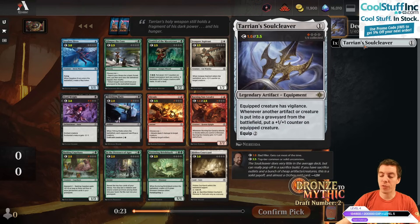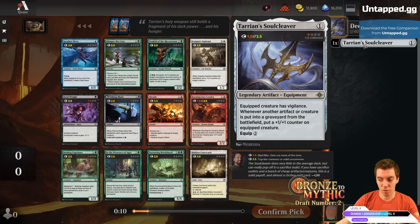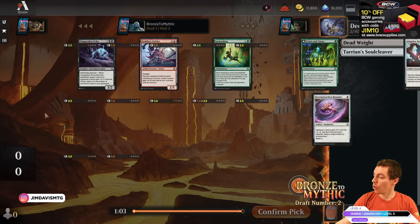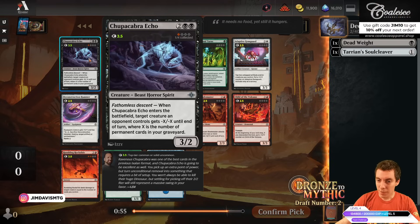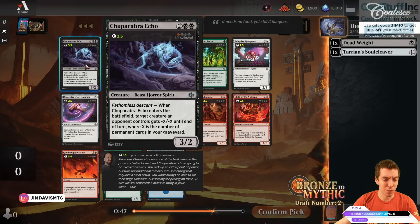One important thing to note is that the colors that care about certain things: the Jeskai colors care about artifacts, and the Sultai colors care about the graveyard and sacrificing. So maybe we'll want to take Deadweight over the Soul Cleaver. I'm going to take Deadweight here. I don't know if this is right — I'm just kind of winging it based on instinct. But we get paid off immediately by hitting a Chupacabra Echo, which is awesome. Somehow Chupacabra Echo is still in the pack — this card seems excellent.